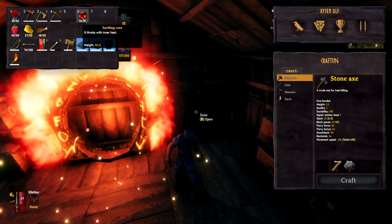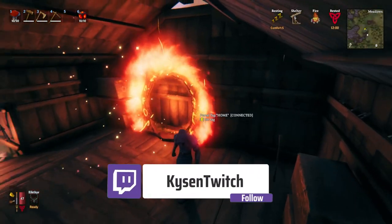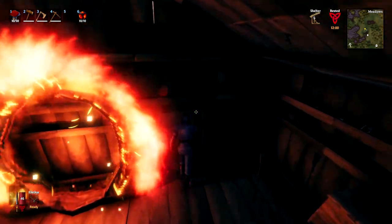Today I'm going to show you how to find Surtling Cores in the game of Valheim. Surtling Cores are used for a number of things, including these portals you see here behind me. If you want a tutorial on how to use portals, there'll be a link in the description.